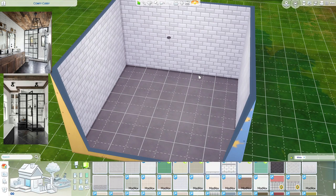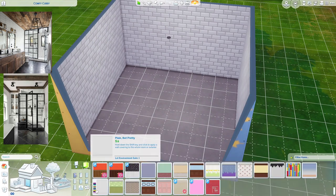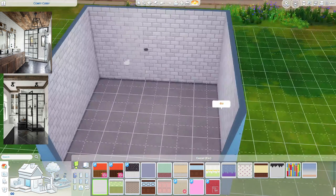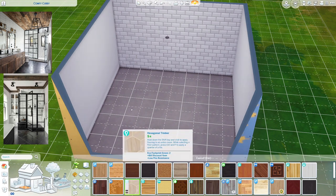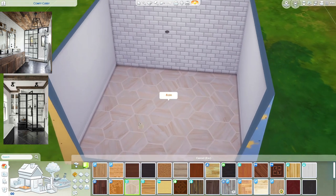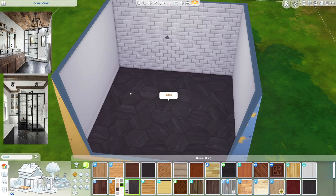Let's make that an accent wall — I don't want it all over the bathroom. So let's just do a plain white wallpaper for the rest of it. For the flooring, the one on the picture looks exactly like this but in black, so let's do that.